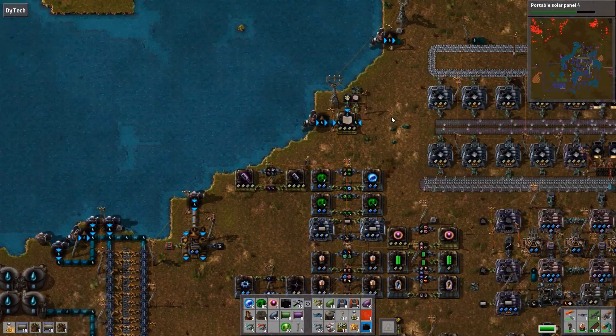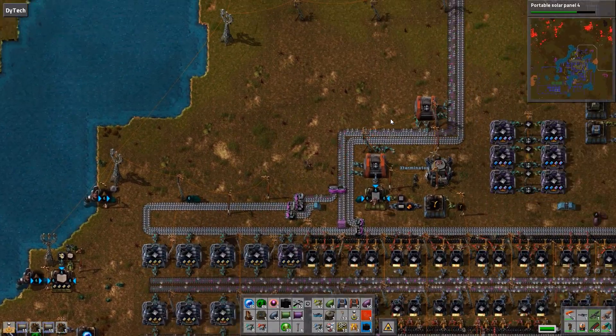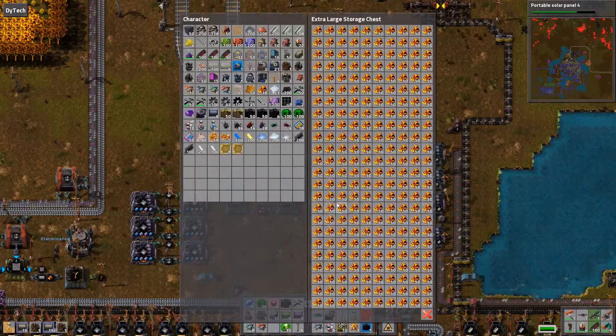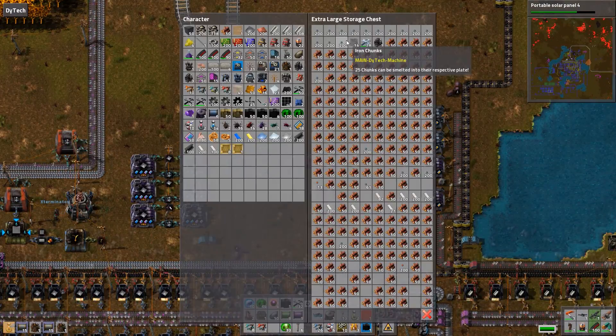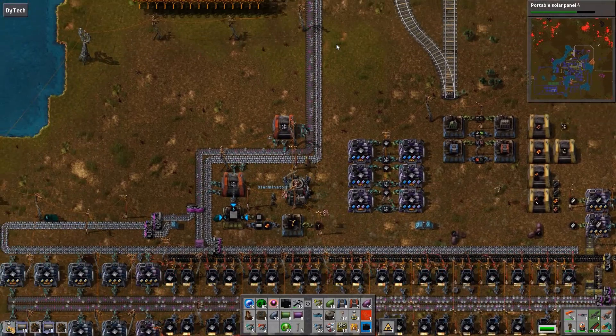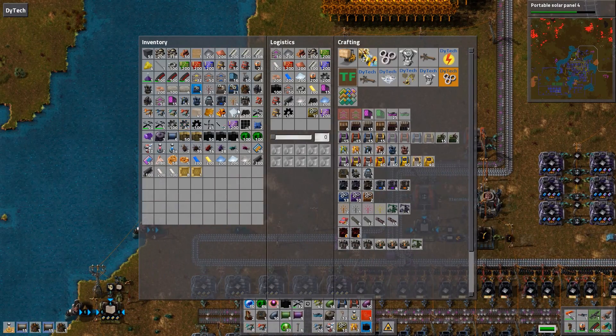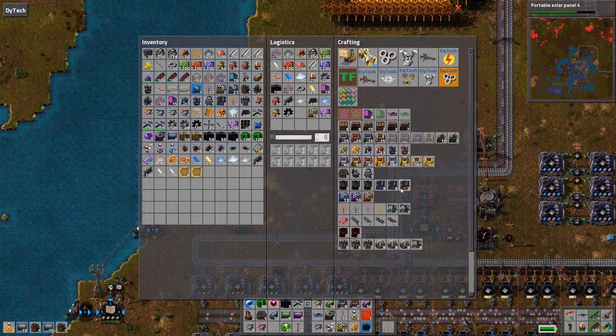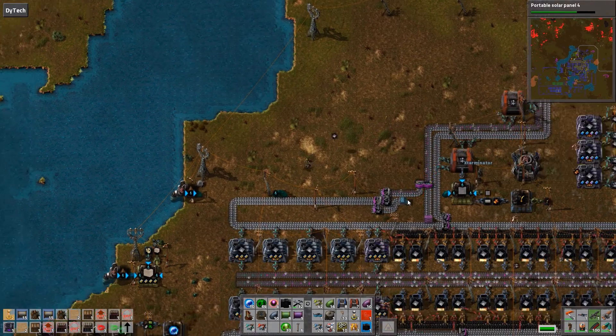We could probably save a lot of space if we finish up the sludge processing — actually processing those little pieces of iron and copper into full pieces. That'd be a good idea, though kind of a pain. Really, all you need is like one furnace to do the work.